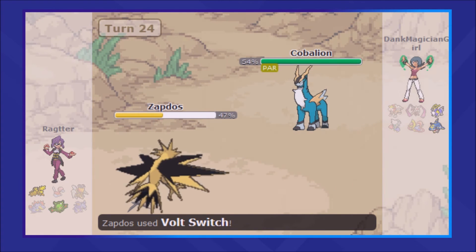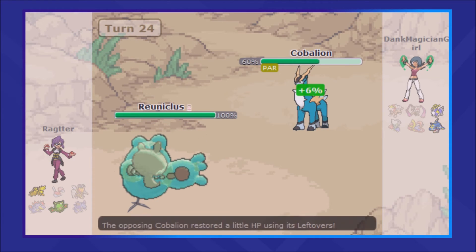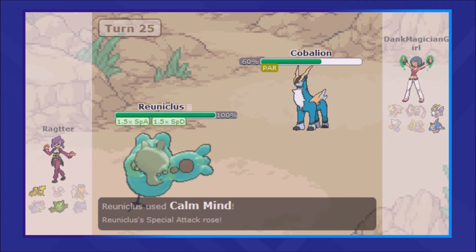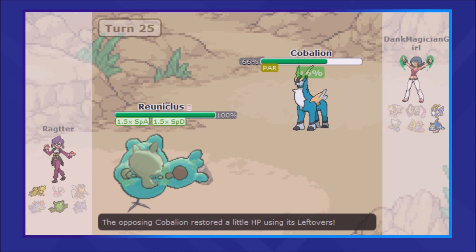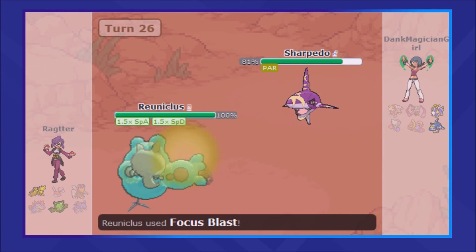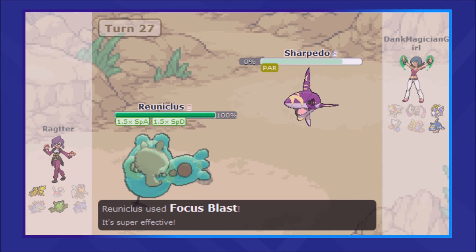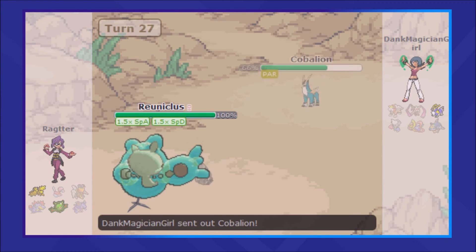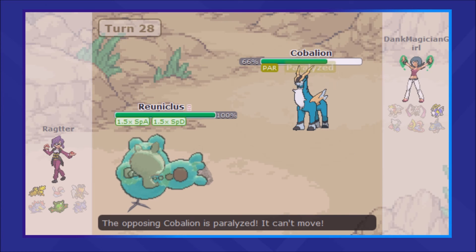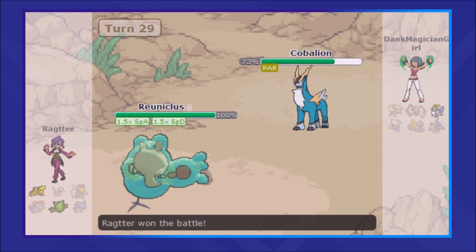It's time to bring in Zapdos, get off one last Volt Switch, and it's time for Reuniclus to take the stage. I absolutely know that Cobalion cannot do anything to this Reuniclus, so I'm able to get off one Calm Mind. My opponent goes for Stealth Rocks in an attempt to spite Zapdos from coming in. With one Calm Mind up, I go for Focus Blast — it misses. I fire off one last Focus Blast, it hits Sharpedo and takes it out. I go for another Focus Blast onto Cobalion, and even though it misses, Cobalion is fully paralyzed, and seeing that, my opponent decides to forfeit.